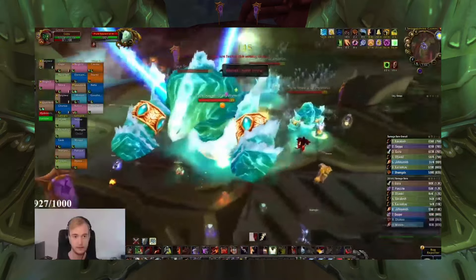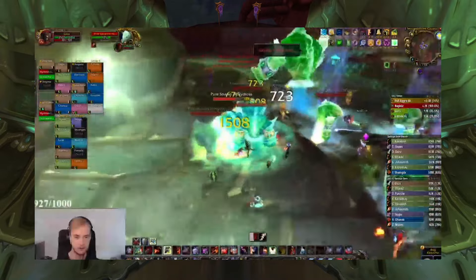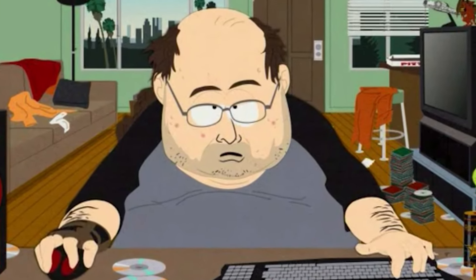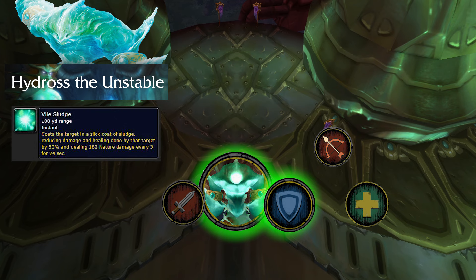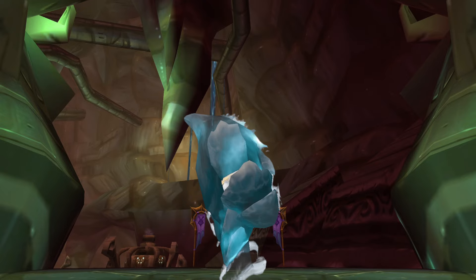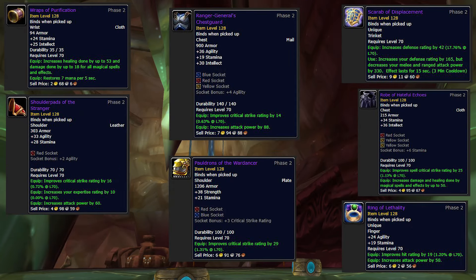Let's say one of your DPS does not slow down — they're going to pull aggro on the boss. It will then cross the line again, summon more elementals, and very quickly the fight is going to turn into a cluster of nonsense. So when your raid leader says can we please watch our aggro, they mean it — pay attention. In Hydross's poison form, it's much of the same, but it will have an ability called Vile Sludge, which deals damage and reduces healing by 50%. After a minute, swap the boss back into its other form, rinse and repeat this over and over again until the boss is dead. Congrats, I'm so proud of you.